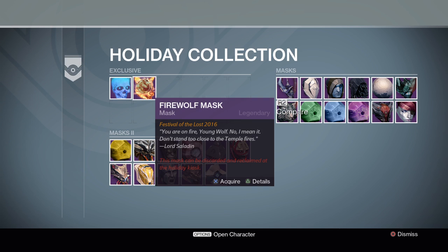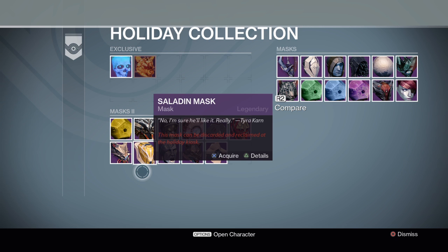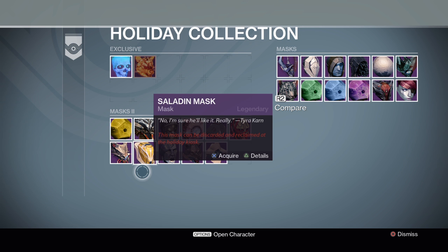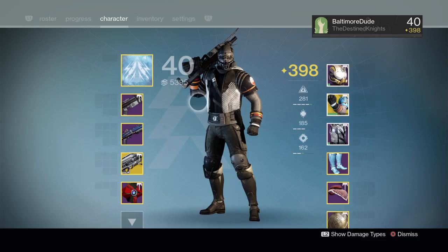I actually have the cutout for Lord Saladin's mask so I can make a human-size cutout, put the rubber band in, and do the whole thing — it's gonna be hilarious. It cost me ten bucks to do that so I could get that emblem, but you do what you gotta do for art.